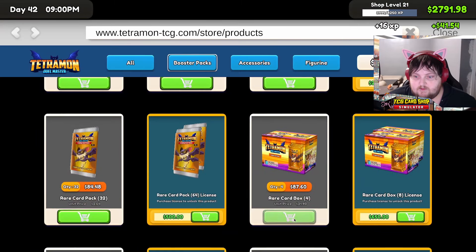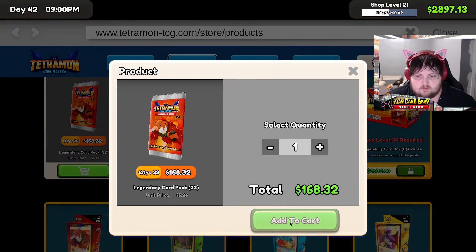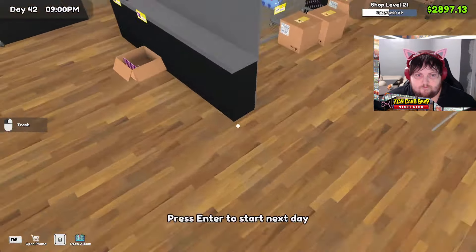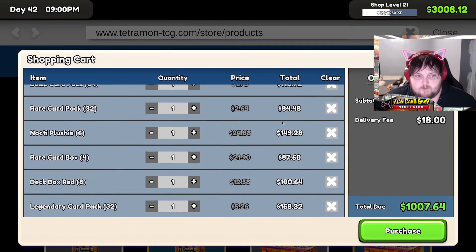Alright, red's ordered. Dice is good — all the dice is good. I think I need red packs. I'm still good on purple packs. I'm ordering another one of those and one of those. I have basic inputted, right? Yeah, basic card pack. Do I have epic card pack? Is it a rare card pack? I do.